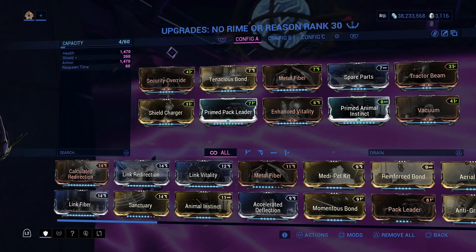You only need one mod for the Allura MOA for this to work: Security Override. But since I can use any companion weapon, I picked Vergilus Prime. Now that this MOA is strong enough for Steel Path, I might as well mod it like a champion.